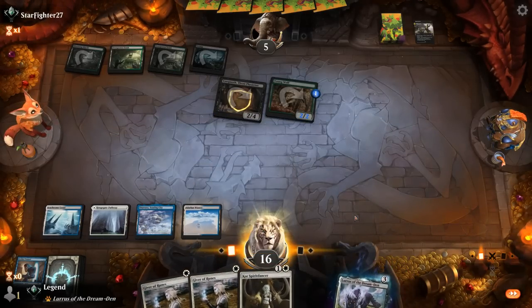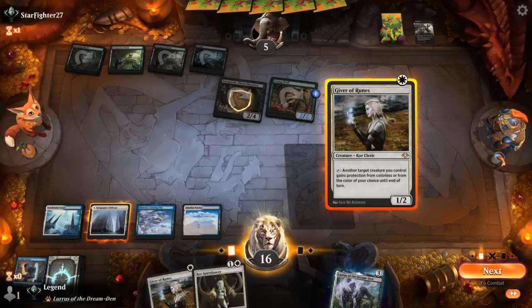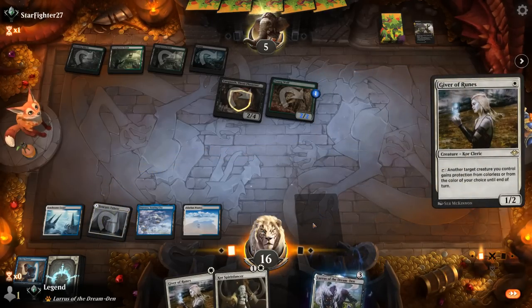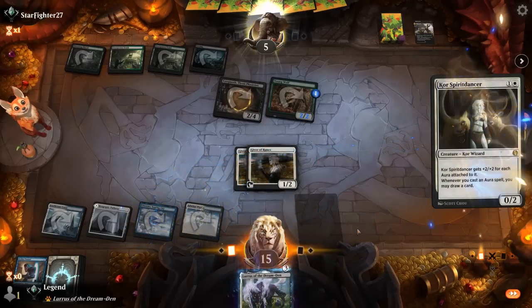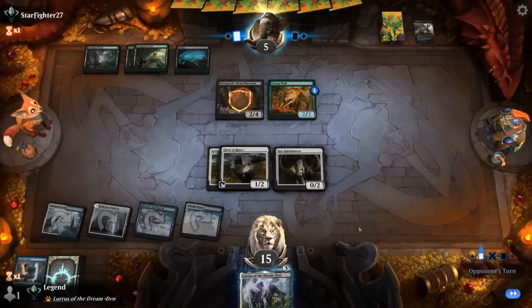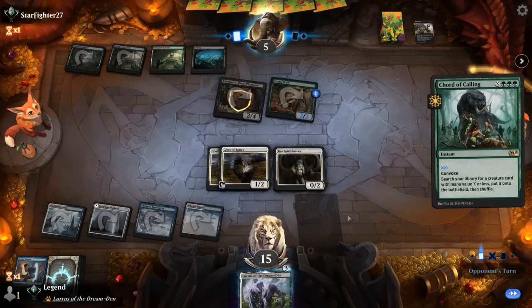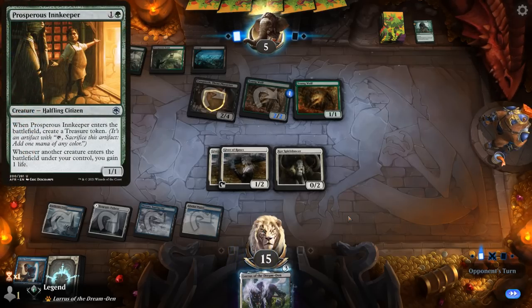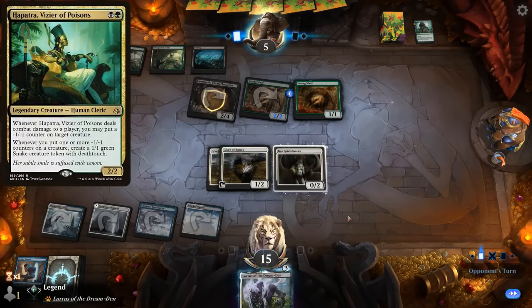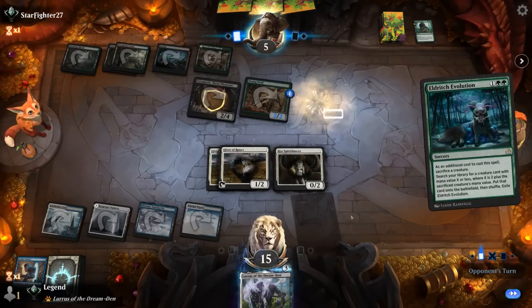Spirit Dancer isn't bad — maybe play a Giver, or double Giver and Spirit Dancer. Our opponent is at five so Giver sneaking through could be effective. The opponent is going to take out Spirit Dancer while they can. Court of Calling can find another Young Wolf, so with double Young Wolf the opponent can draw as many cards as they want — but they're at five so somewhat limited. If they find Innkeeper they can gain life with each iteration. Hapatra can also help them go infinite. Eldritch Evolution sacking Young Wolf, though both now have a counter on it.